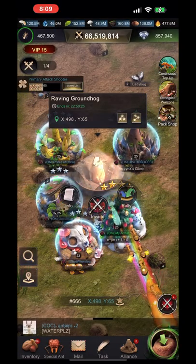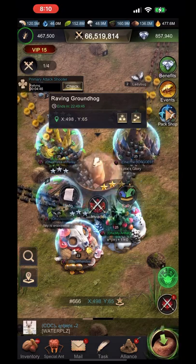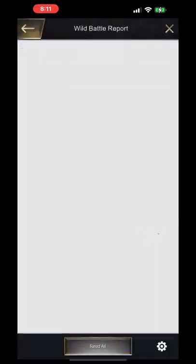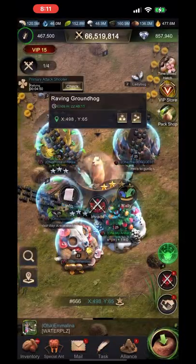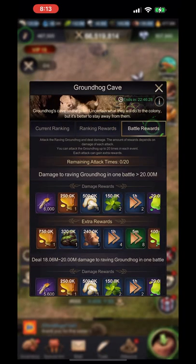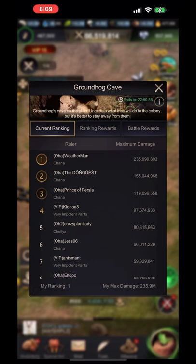The groundhog event is SVS, so you shouldn't be up against every server. You're competing as an alliance against all the other alliances on your server and all the alliances on the enemy server. All of your points contribute to all of the alliances on your server, so you're not only competing for individual rewards — you're also greatly helping your alliance beat the other alliance during this event.